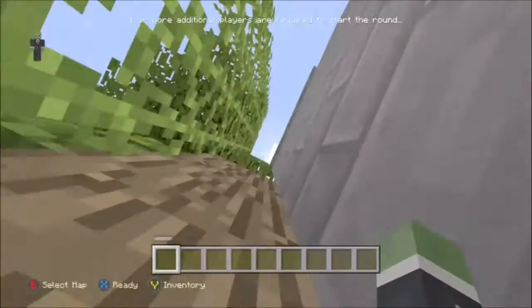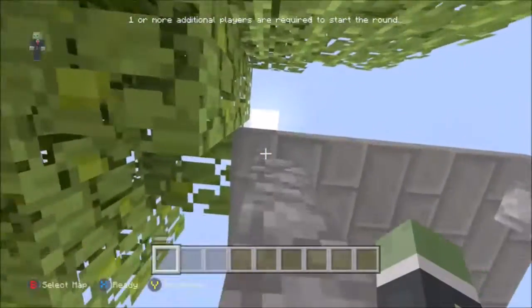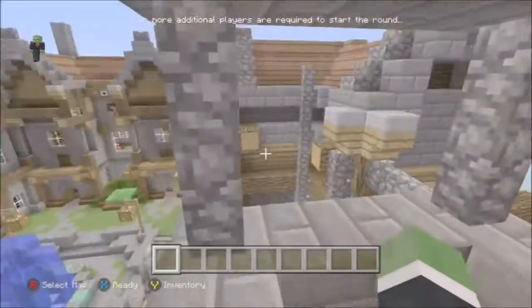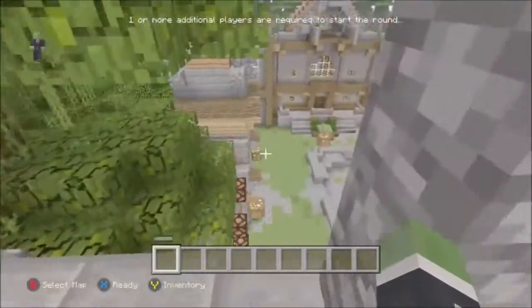In that corner you can actually go up the wall. It might look like you can't, but you can. As you can see you can go up inside the tower or you can keep on going — if you lean against the leaves you can get on top of the tower. You can actually get up on all the buildings from here.